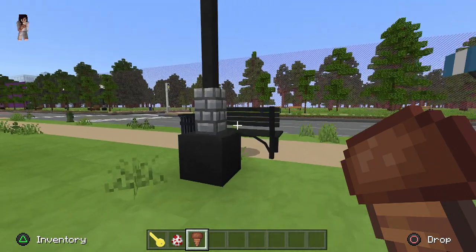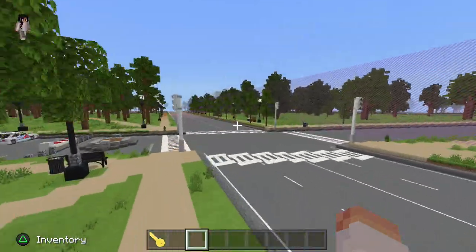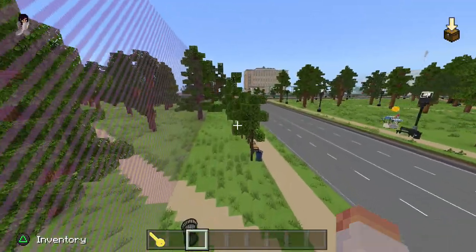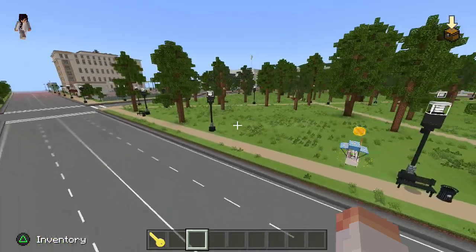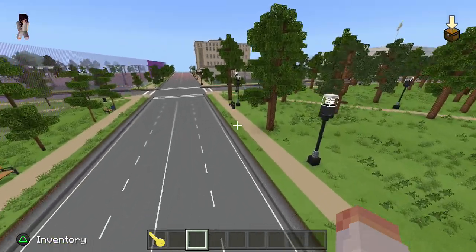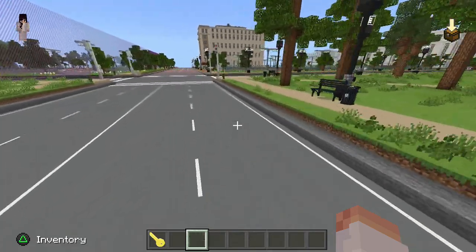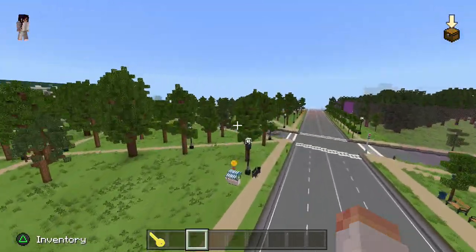Hello everyone, it is Woof Woof Gamer here, and today we're going to be doing a Minecraft Marketplace map review. This is Immersion Washington DC by Shapescape. It is the most expensive map on the marketplace and we're gonna check out why. As you can see already, it is giant.